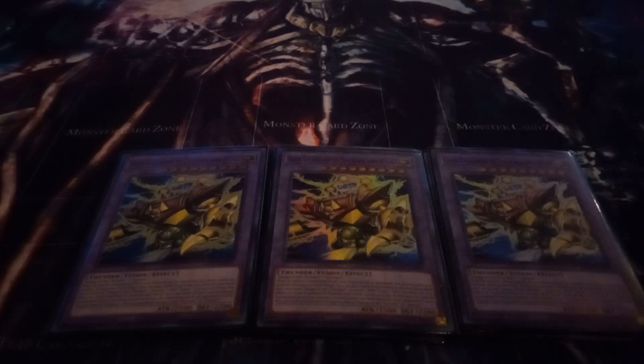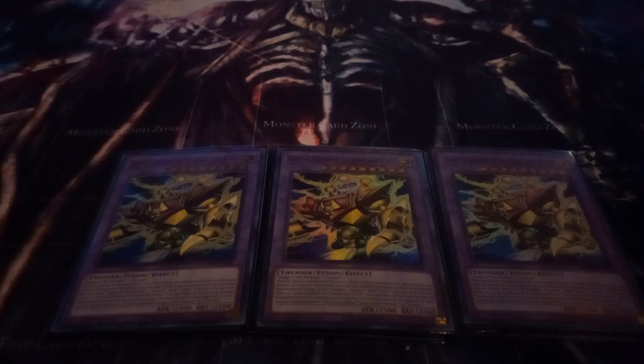Next is Gate Guardian of Thunder and Wind, which I play three of. This is a once per turn: add a spell or trap negate from your hand that mentions Sui Jhin, Kaizu Jhin, or Song of the Thunder — so this can actually add Dark Element. One thing I might do is cut Dark Element to two copies and add Called by the Grave.